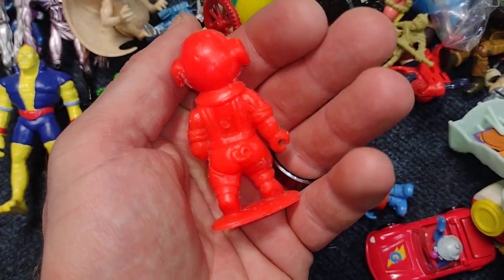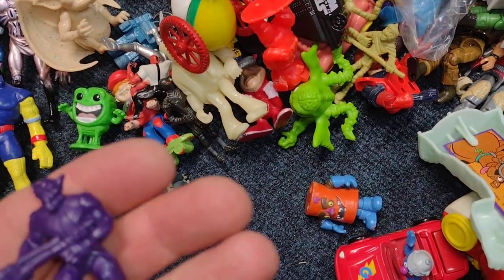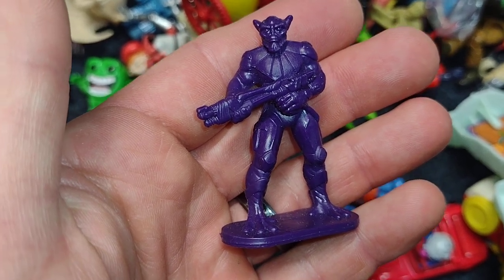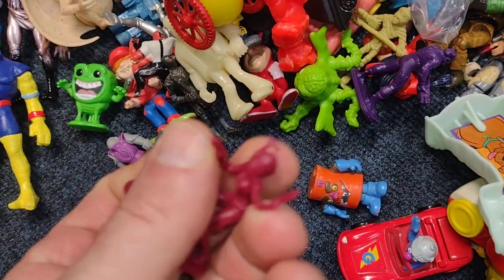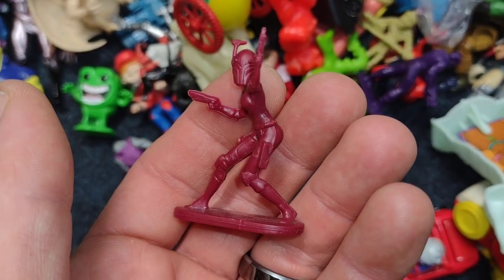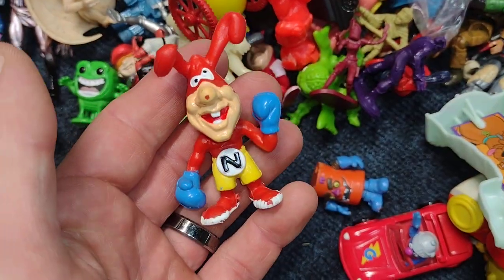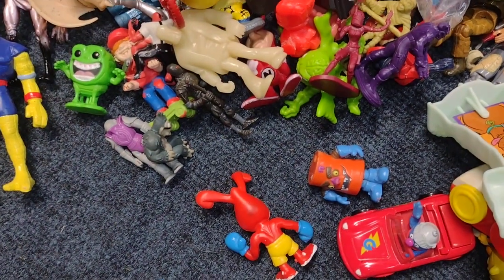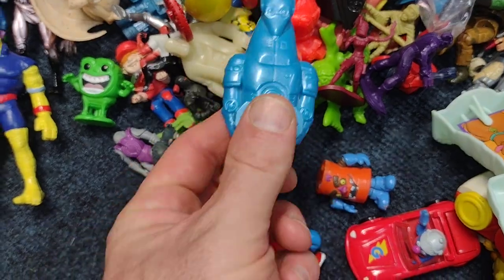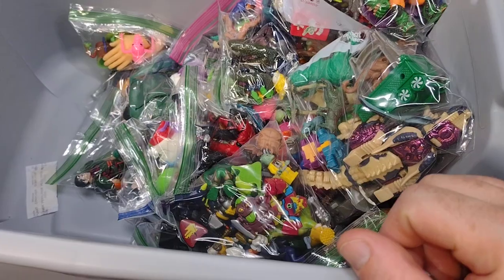There's a pig with a saw — never seen this guy before. Like I said, when you see stuff that you've never seen before you pick it up. There's a Star Wars Rebels figure, and a Sabine Star Wars Sabine figure from the same show. Another Noid boxing gloves and another Star Wars Force Awakens cereal premium — and I still got all these bags to go.